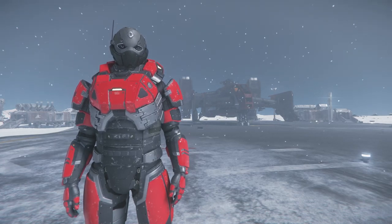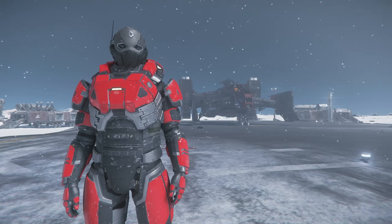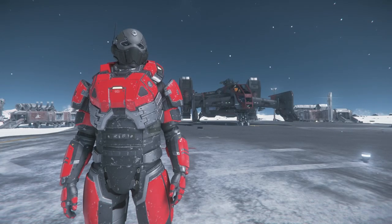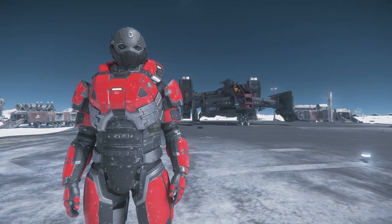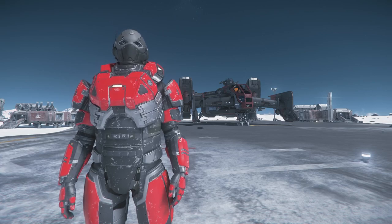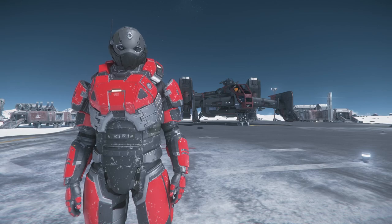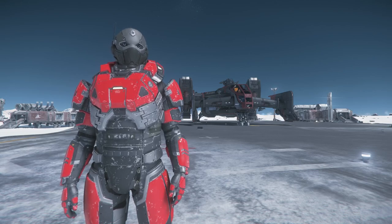I'm obsessed with finding a ship that is home, that is my own, and I probably never will because I'm obsessed with ships. But this is a first look for me at a ship that might just meet that category, and I think it gets dismissed by a lot of people. Today we're taking a first look, mini deep dive, at the Drake Cutlass Black.